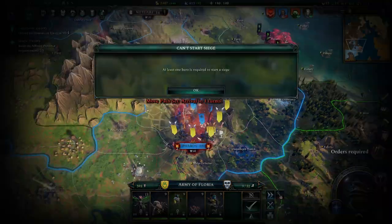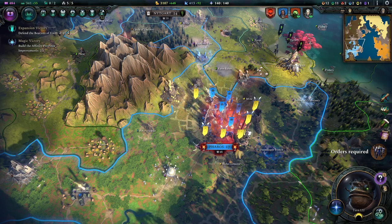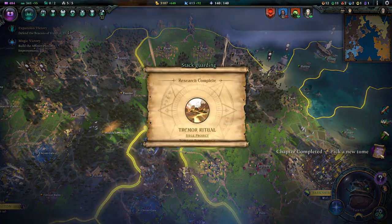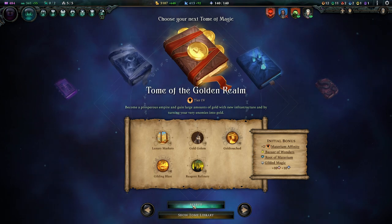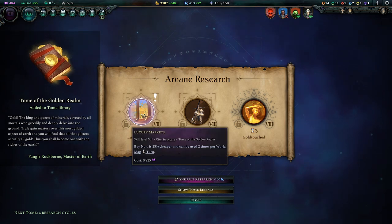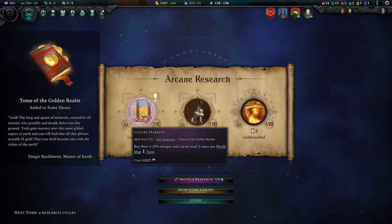You guys don't need orders - you are part of the siege now. Be part of the siege. You guys can need orders and you just sit there - you are part of the defense. And let's start on this now - we have put it off long enough. Let's start learning about the King and Queen of Minerals, coveted by all mortals who greatly and deeply delve into the ground.